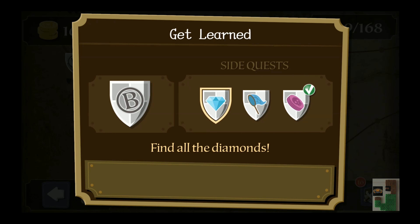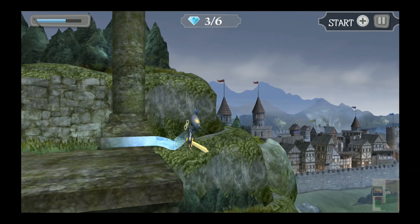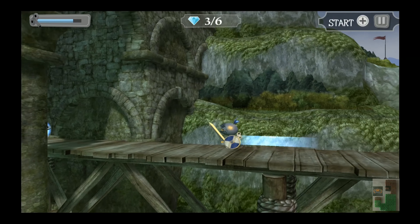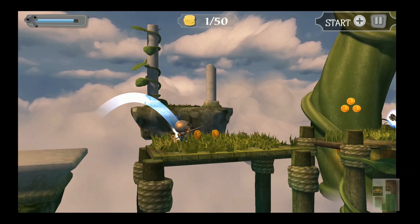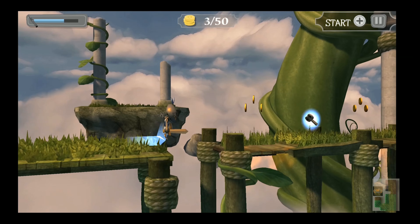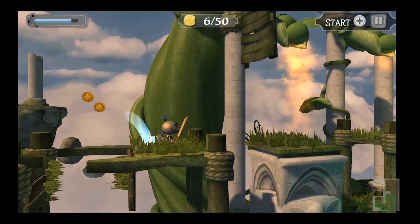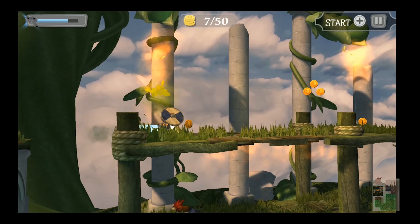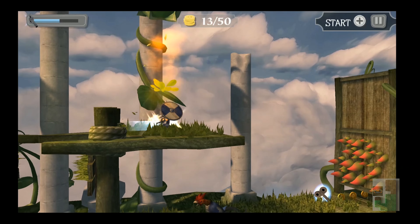So after you complete the level the first time, there's the side quests — collecting the diamonds, collecting the butterflies, or different things to find within the levels. It gives some replay value, but you are playing the same level with a different objective. You also have to pick up the winding keys, because that's sort of how you move. If you don't get those, the knight won't move and you lose. So you kind of have to get those, lest the game end and you're left disappointed.